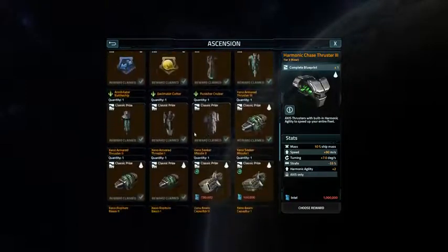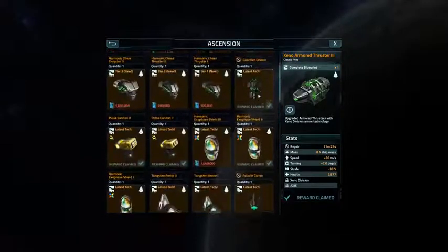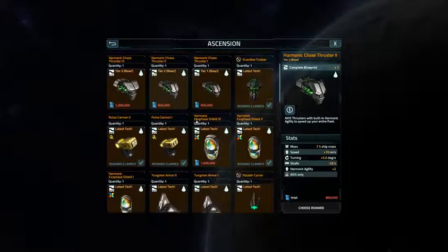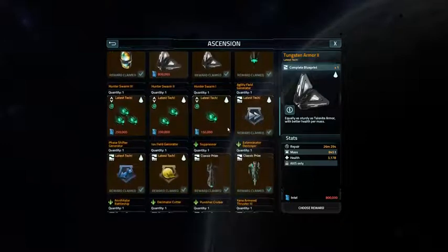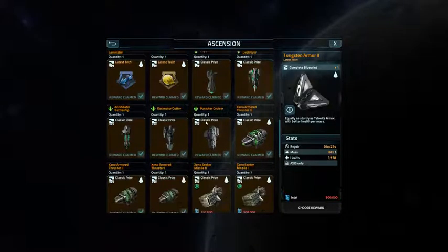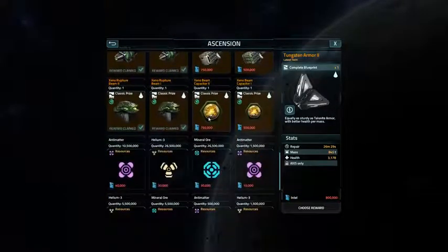Up to now on Xeno ships I've been using the armored thrusters. The harmonic thrusters can be interesting. I would probably go for a Tier 2 Tungsten Armor — not the harmonic thrusters in this event — because I can actually use those. I can't use Tier 3 yet, not until I get into Mark 3 and Mark 4, possibly not even until Mark 4s and Mark 5s. I'm currently at Mark 2 for all of my Axis ships, and I've got 3 Axis ships right now.